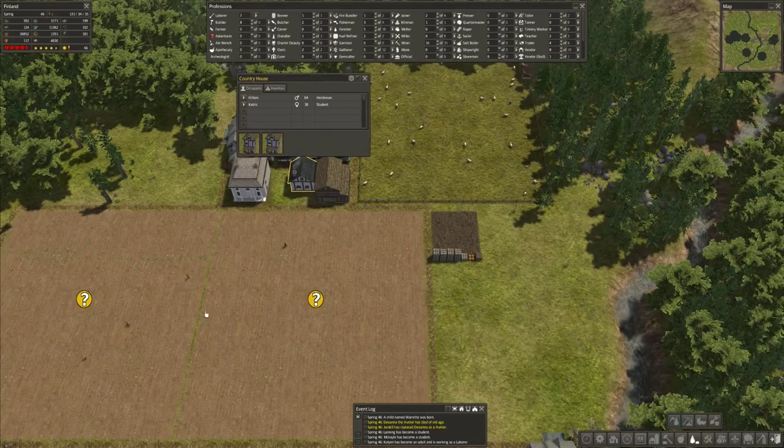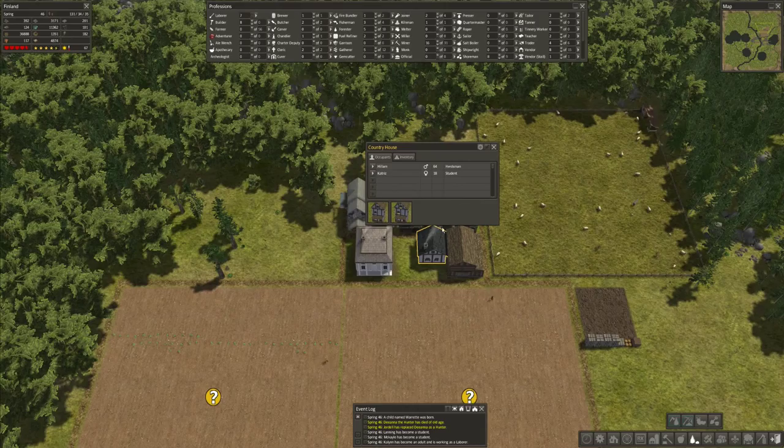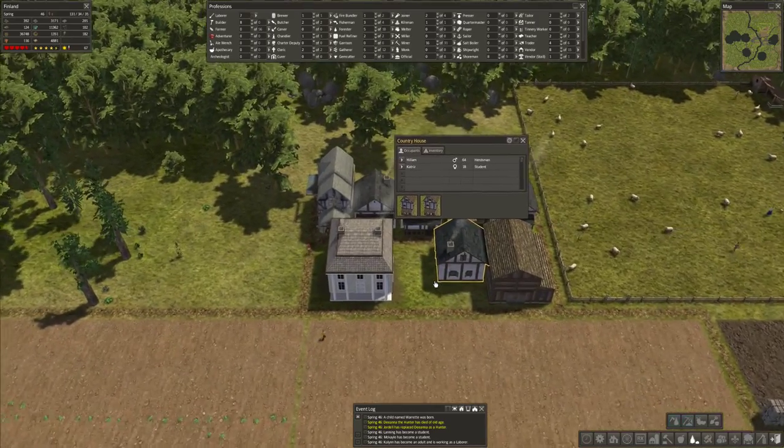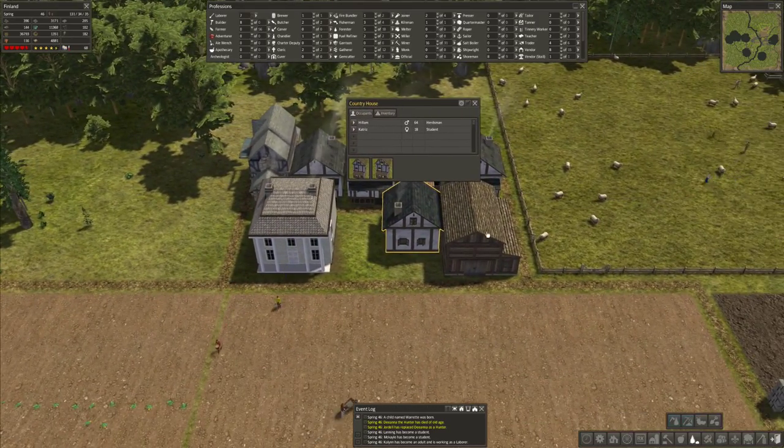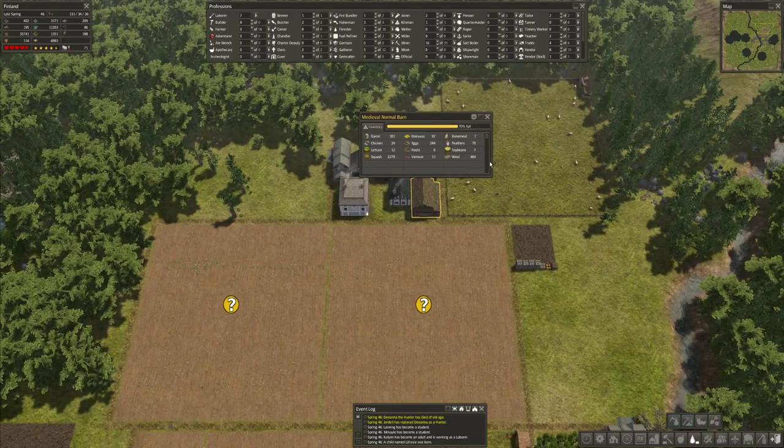Hello, my name is Ben and I am not a great gamer. Welcome back to Finland here in Banished, where we are having some trouble with demographics. Notably, I'm not sure if Hillem can get Catrice pregnant — he's 64, she's 18. I mean, I know in real life that can work, but I don't know about this game.